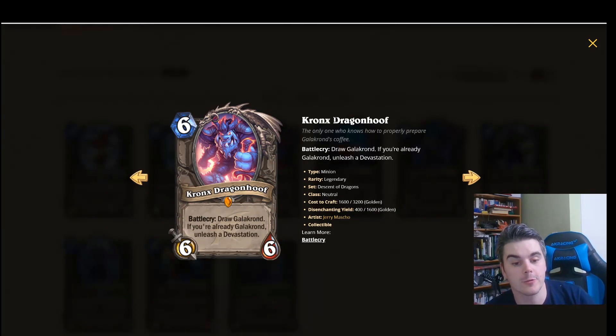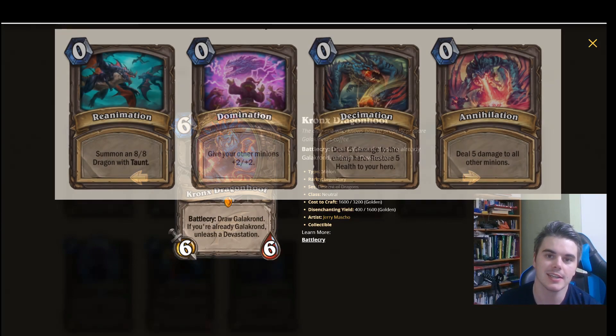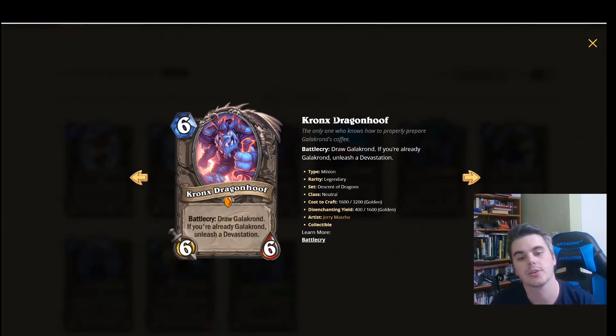Next we have Kronx Dragonhoof: 6 mana, 6/6. Battlecry: draw Galakrond. If you're already Galakrond, unleash a Devastation. If you don't know what Devastation is, you get a choice of 4 options: one is an 8/8 Taunt summoned; another is dealing 5 damage to all other minions, so it's a pretty good board clear; another is giving plus 2/plus 2 to your board; and finally you can deal 5 damage to the opposing hero and heal yourself for 5. So all a good variety of options.